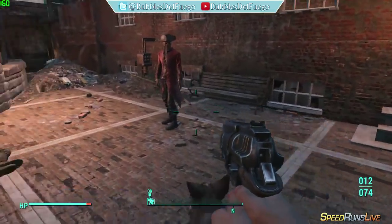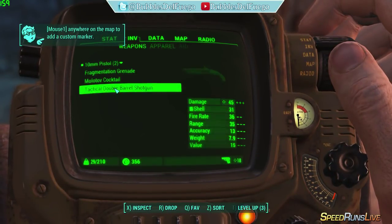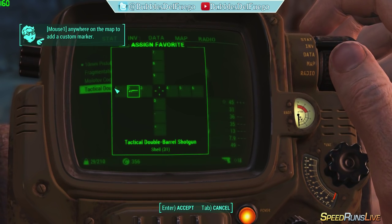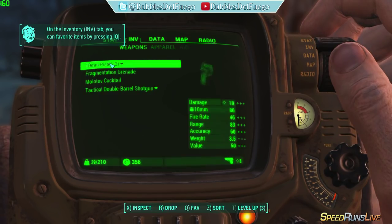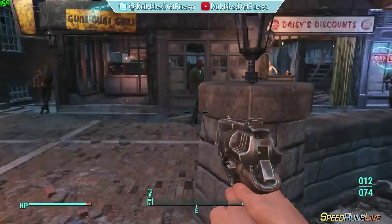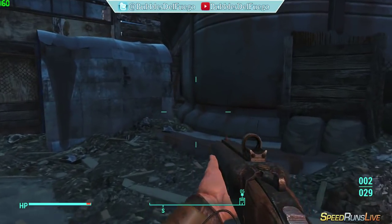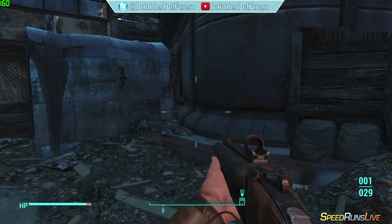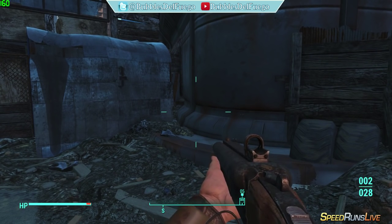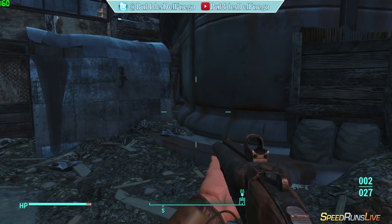For the quick reload glitch used in the speedrun, I'm going to bind the pistol to 1 and the shotgun to 2, just for showing purposes. When my shotgun goes down to 1 ammo, I simply press 1 and then 2 again to switch to my pistol and then back to my shotgun — and it reloaded. That is a lot faster than the normal reload animation.